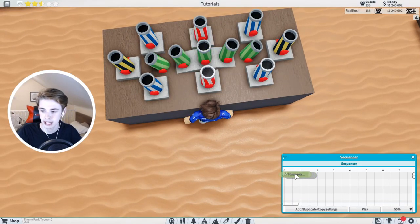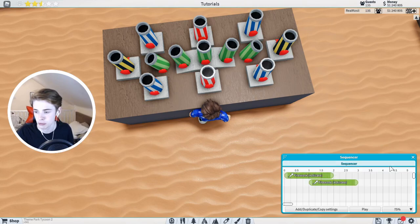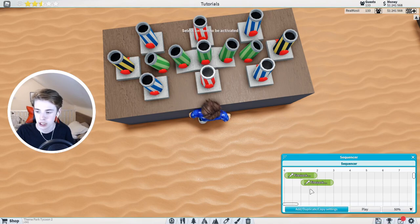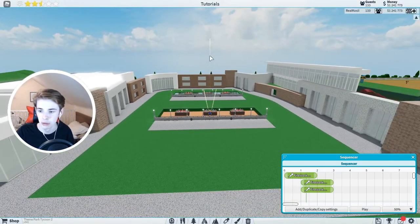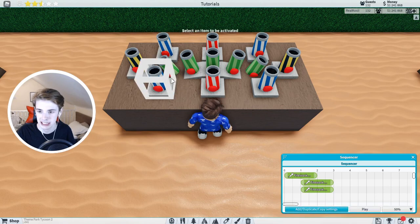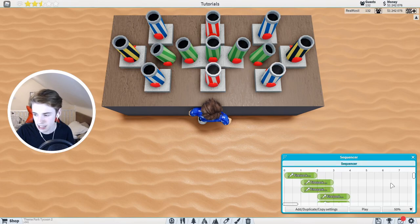Click add/duplicate/copy settings, then click on the first firework and place it at zero seconds. Click the next one and place it at one second. We're at 50% zoom right now so you can see these are the amounts of seconds — zero seconds, one second, two seconds. After the sequence has been playing for a certain number of seconds it will do whatever is on that line. Place this at one second and also add the other side one at one second. Then click add again, add the next pair at two seconds each.